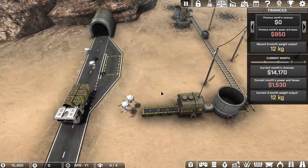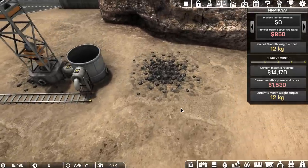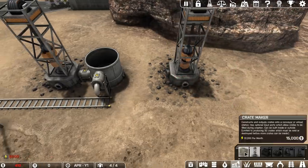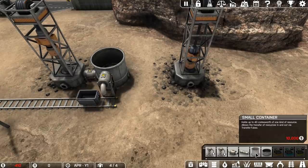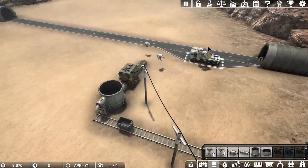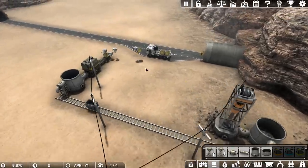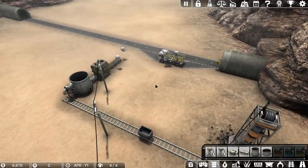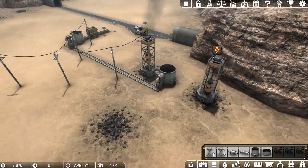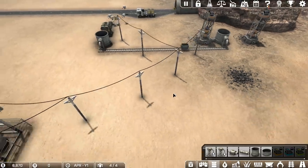So now we can start improving this. The first thing I want to do is start producing more, so we're going to put in another mining rig over here. Then we're going to grab another small container, but I can't afford it yet — got to wait for a little bit more cash. The beginning is slow; it takes a little bit of time to get the cash really rolling in, but this is a really good start. I'll show you how this builds up really nicely.